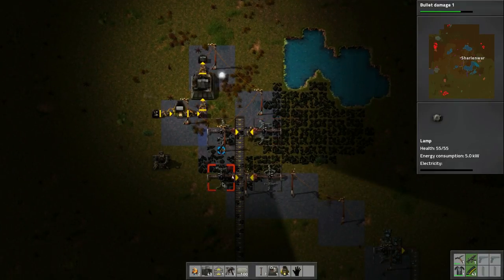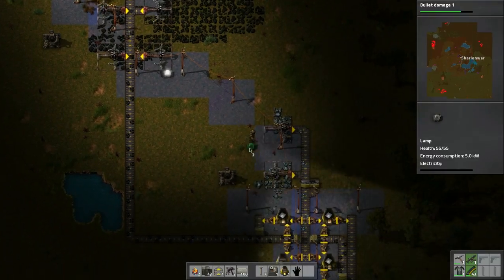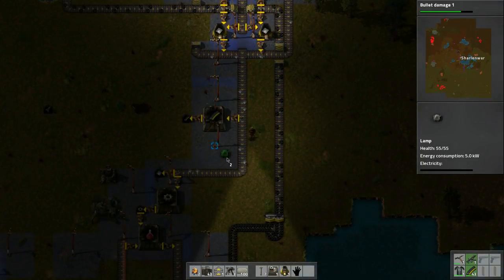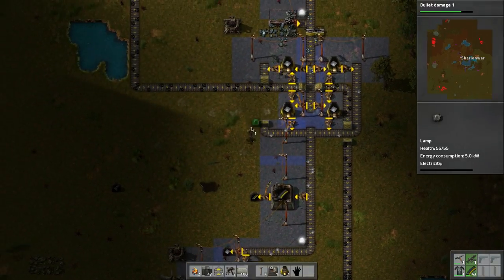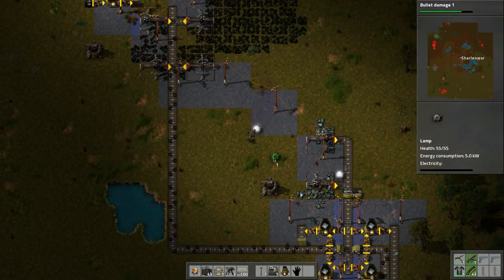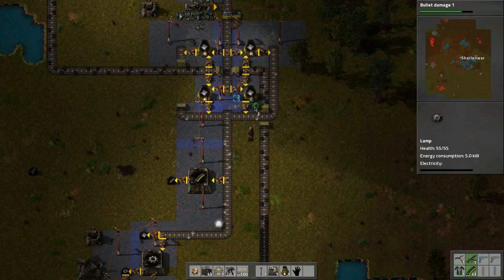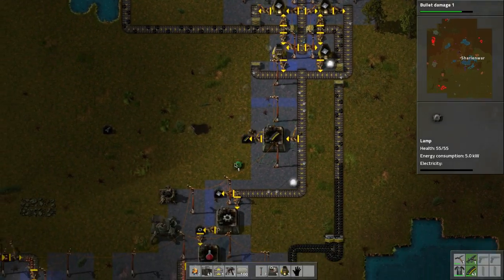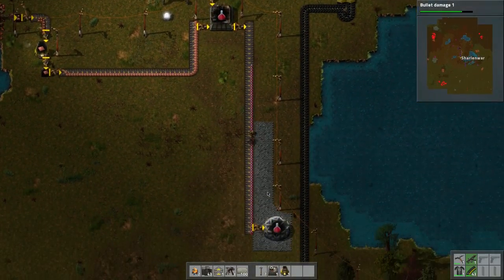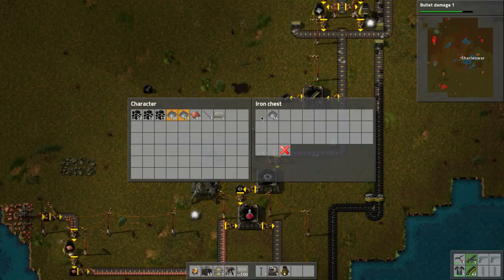I'm going to build some lights because it's dark and I want to be able to see. They changed the look of the lights — that's pretty cool. Looks like they increased the range too. Look how big of an area you can light up now! We should think about spacing these further apart. You can put one right in the middle here beside the radar. Look how lit up everything is — they definitely did some work on that.